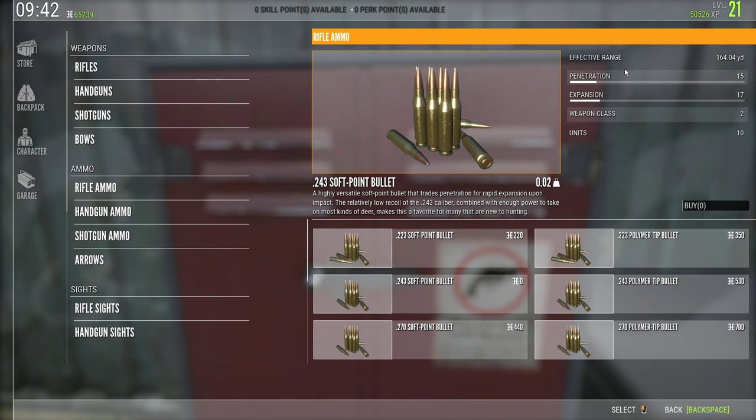I still think the penetration stat is more powerful in this game than expansion. Being able to pierce flesh, make it through any bone you may have hit, and reach vital organs past what soft point bullets could achieve — I think that's more beneficial than the added expansion on a good vital shot. With polymer tips you're generally going to shoot completely through the animal, and if they're quartering towards or away from you, you might even pick up both lungs, whereas with expansion you'd only pick up one lung.